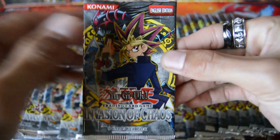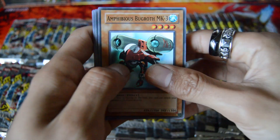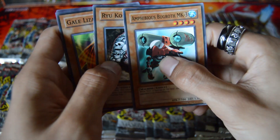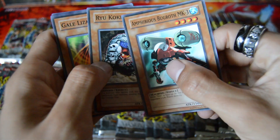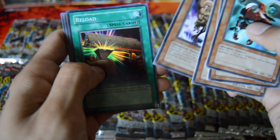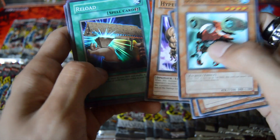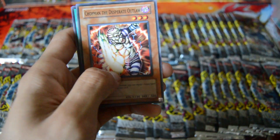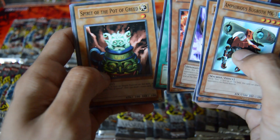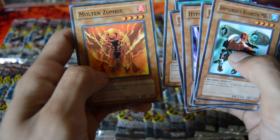Starting off with the first pack of Invasion of Chaos. I could probably sell this a lot by itself and make my money back, but what's the fun in that? I'd rather just get the cards myself. We got Amphibious Burgroth MK3, Ryukoki, Gale Lizard, Hyper Hammerhead — starting off with a Super Rare Reload, and I can actually use that card. Also got Chop Man the Desperate Outlaw, Yellow Luster Shield, Spirit of the Pot of Greed, and Molten Zombie.